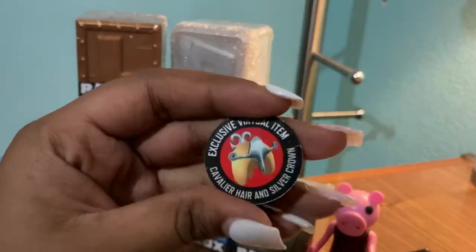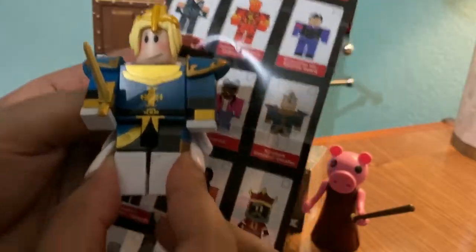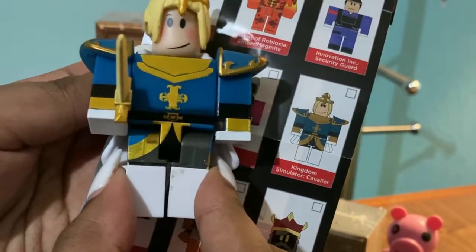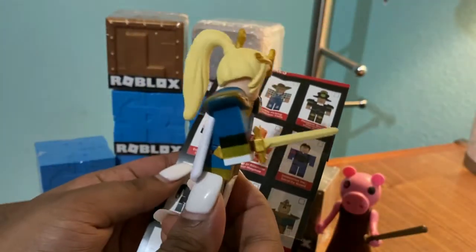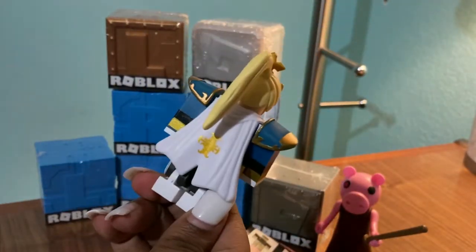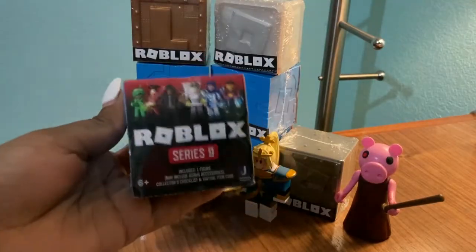The item is the hair and silver crown. She was a little complicated to put together. She's from Kingdom Simulator and her name is Cavalier — I think that's how you say it. This is what she looks like: she's got a cape on and she's got a flush face. Back to Series 9.